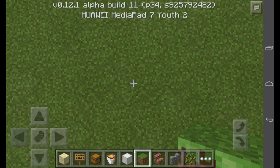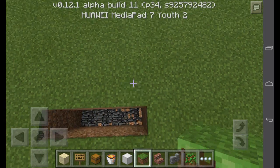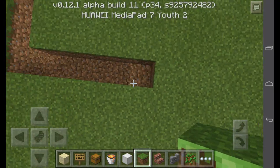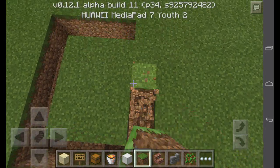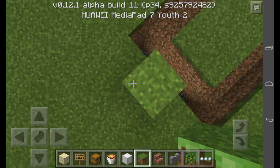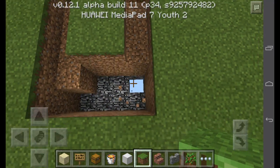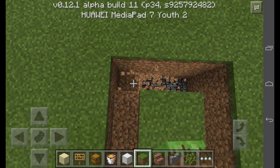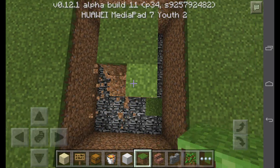Then you go — no, count three blocks, do another and another, then you go one, two, three, four, five. So it's going to be six blocks. Then you need to do like this. One, two, one, two — we need this to do like this.